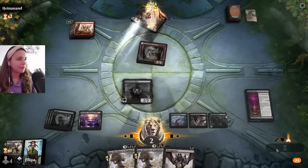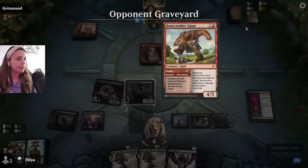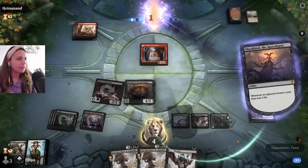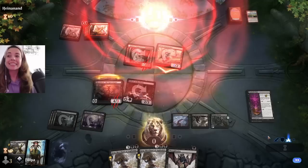Good. I need a land — come on, this is so bad. I need the land! Slowly but surely, they're also at 8. Now there's fewer outs that they have. Skewer the Critics doesn't do it. Bonecrush Giant doesn't do it. That will lower my life but also doesn't do it. That's good. So they are now at 3 life. Okay, they need to have it now, otherwise we win. Let's see. Okay, I don't think that's enough, right? We did it! Yay, okay.